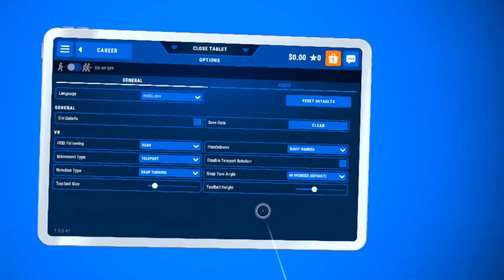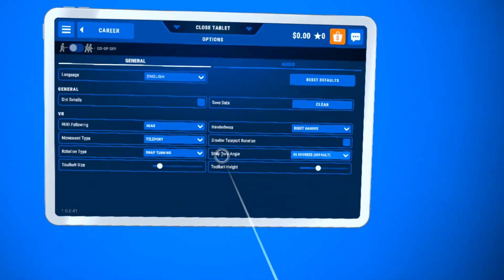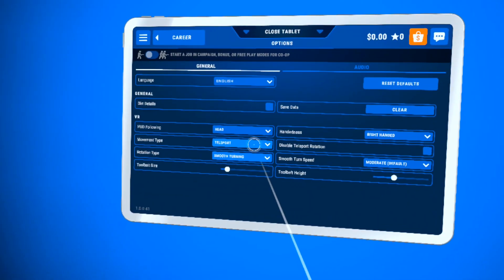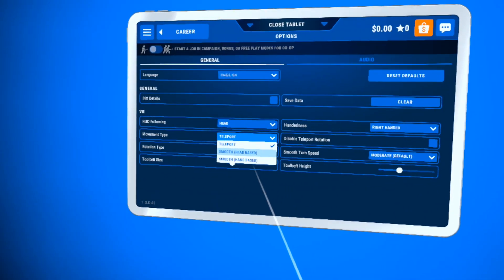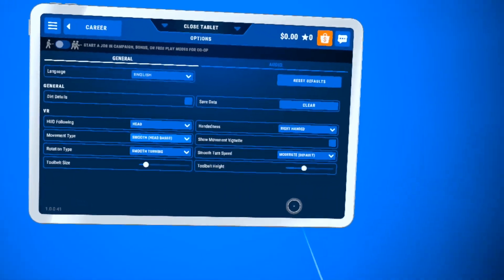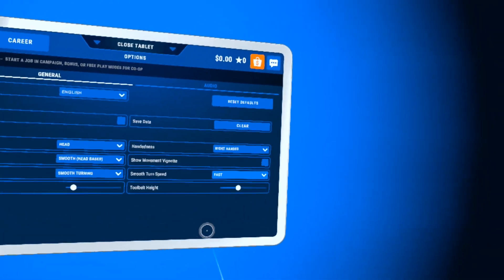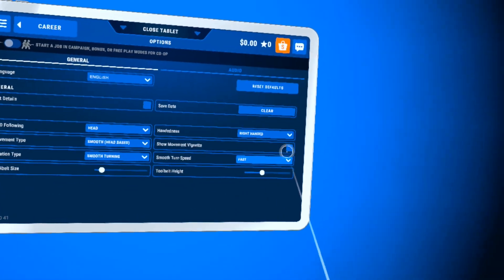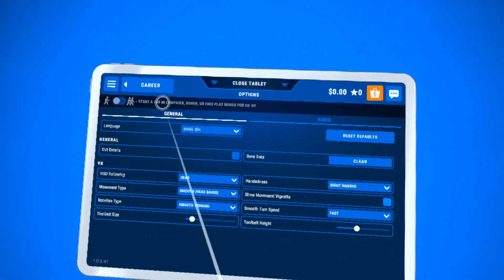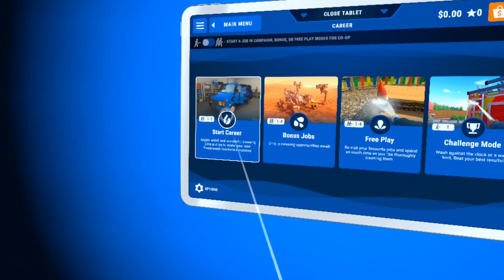So let's go to career and options. Okay, here we go. We want smooth turning, and we want smooth head-based. I like all the options. It's good. HUD following head. Smooth turn speed, let's go fast. And movement vignette is off. Okay. This is pretty polished. Start career.